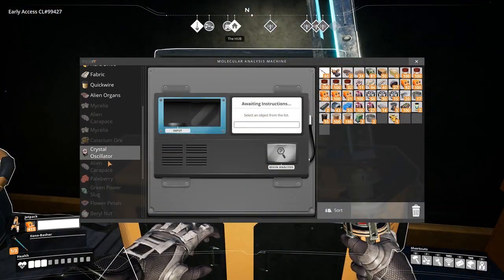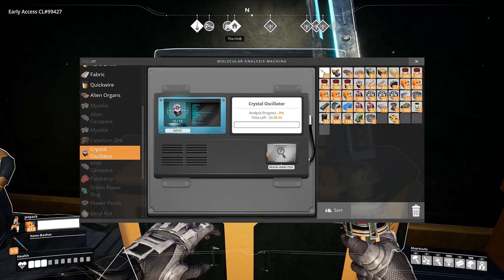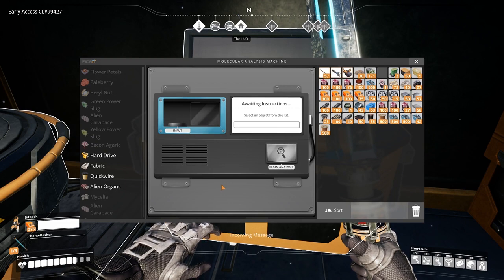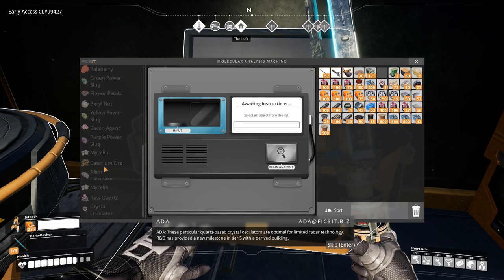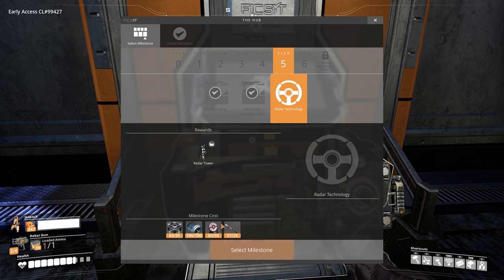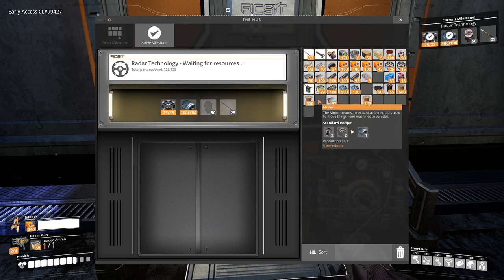15 crystal oscillators are required to be researched in the MAM scanner. These quartz-based crystal oscillators are optimal for limited radar technology. R&D has provided a new milestone in Tier 5 with a derived building. This will unlock the radar technology milestone in Tier 5 and once unlocked will give you access to build the radar tower.